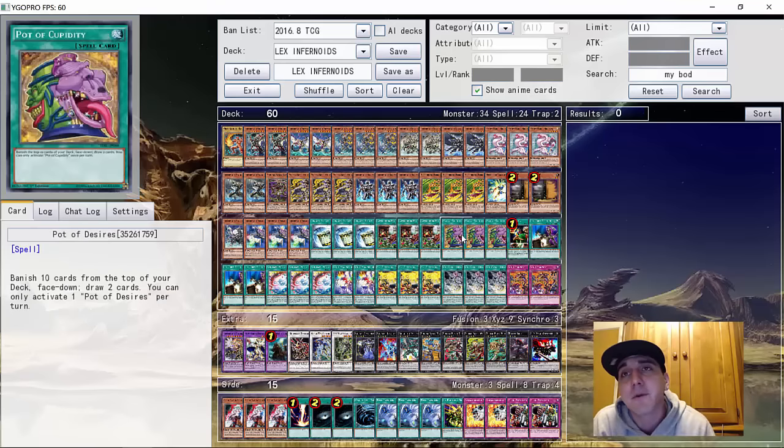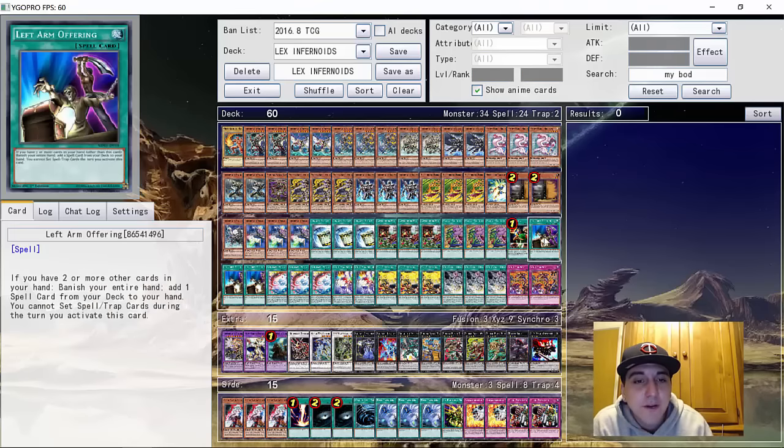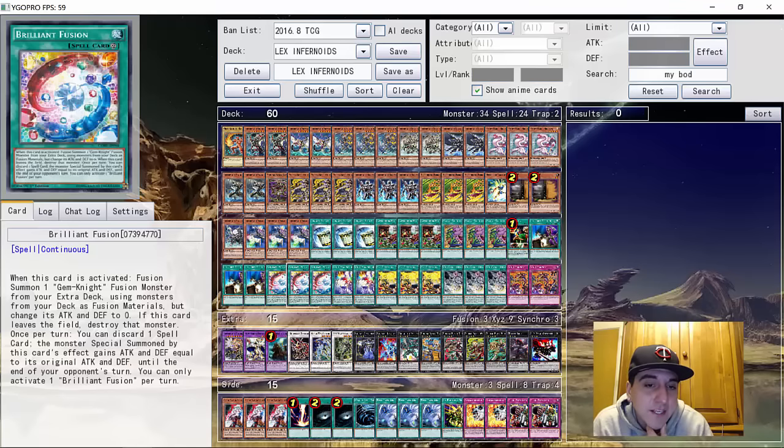Three copies of Pot of Desires — one of the few decks left in the format that plays Pot of Desires. When you're playing 60 cards, you can Desires multiple times and it doesn't hurt you. He did play the one Reasoning. A lot of people are going to wonder why would you play Reasoning when you have so many different levels — but Reasoning is still insane in this deck. They're not going to call it right all the time, and even if you do lose a Rat or a Fairy Tail Snow, you kind of want Snow in the grave, and you don't mind if Rat's in the grave because you can Instant Fusion it back. At worst case if they call one and you hit a Tarotop, Snow, or Rat, it's good. Three Left Arm Offering to search out Grass Looks Greener or anything you need. Three Brilliant Fusion as an enabler to start your combos — getting Snow to the grave and getting an additional Normal Summon really sets you up nicely for the rest of the turn.